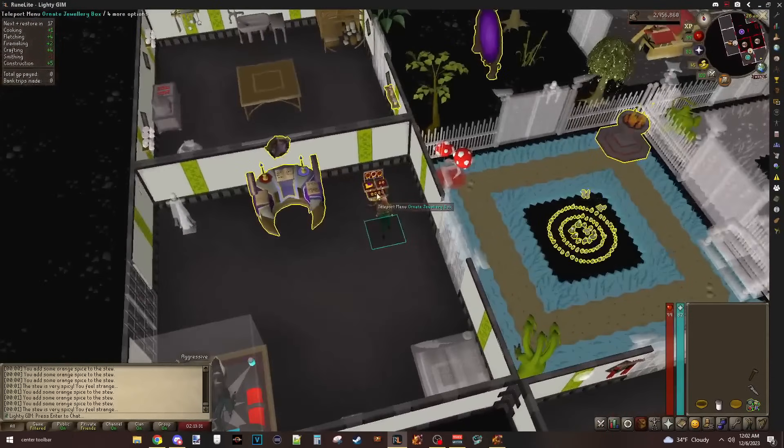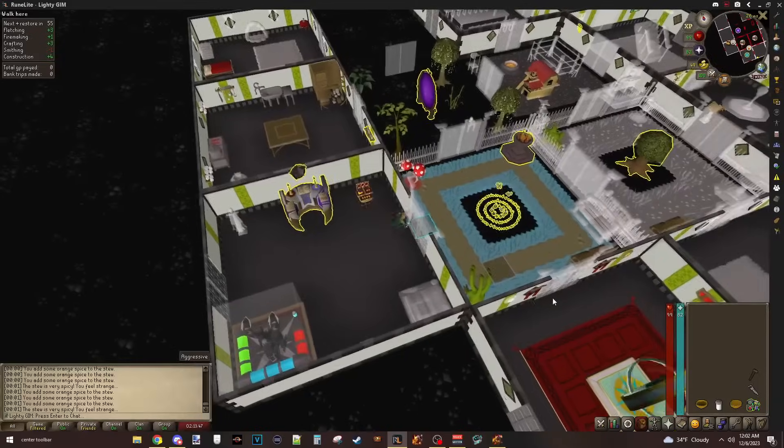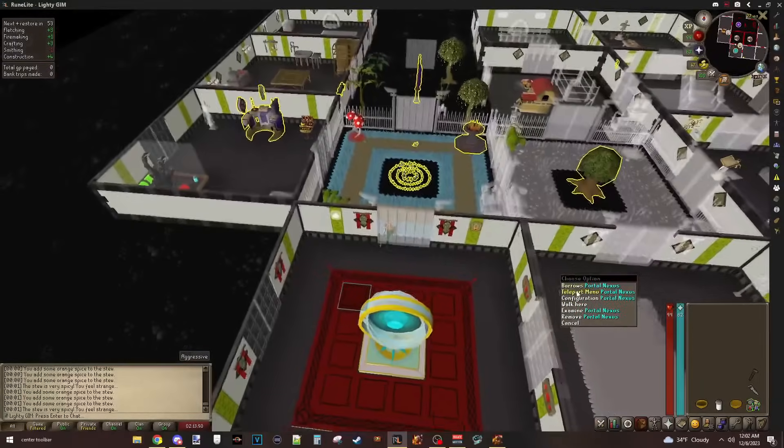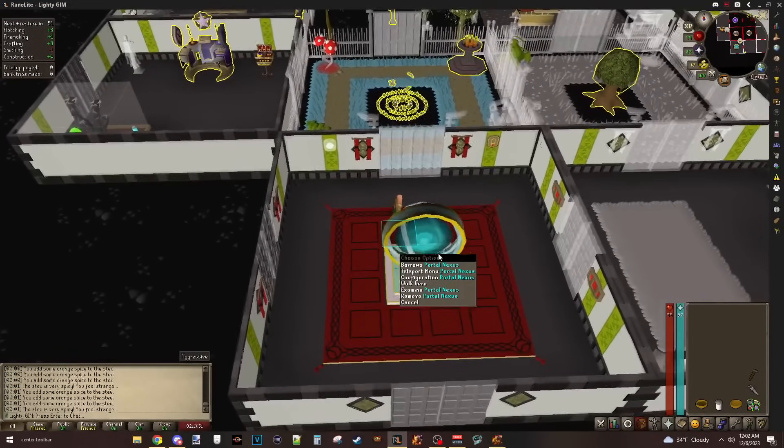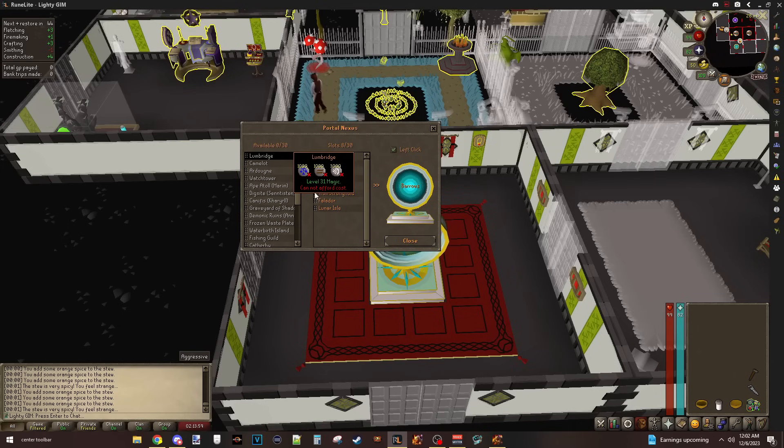Right, look at that. So we have our ornate box. It means we get Miscellania, Grand Exchange, Falador Park - don't even know where the fuck Dondacan is - Rock is Edgeville, Crumble. I have a mountain over there but there's the ring of wealth - that's what I wanted. And over here we have the crystalline nexus portal. We could do all of the things.